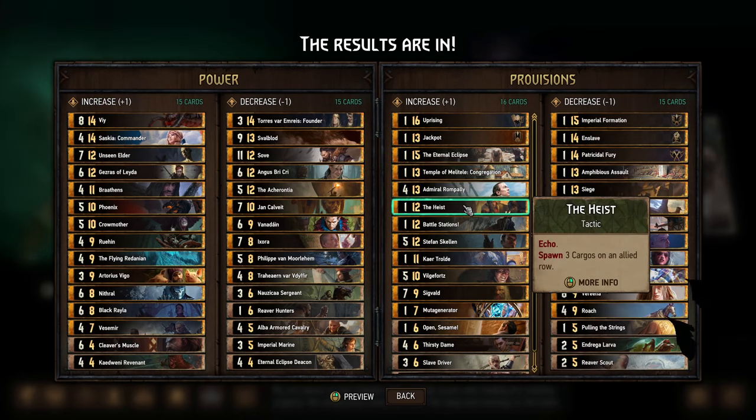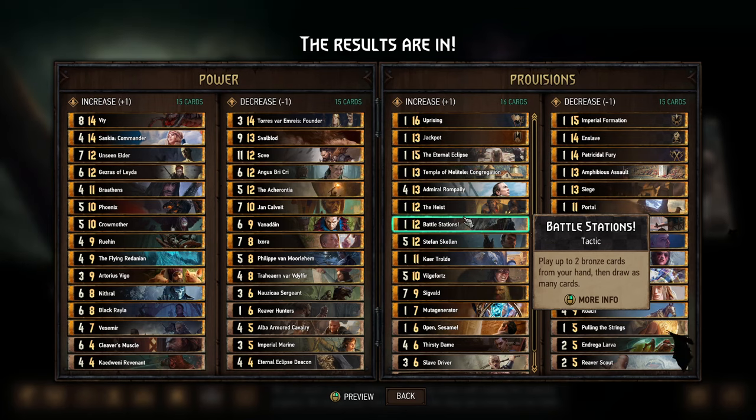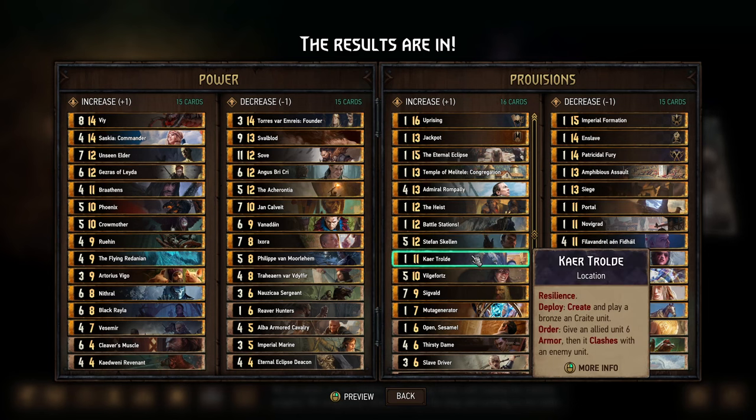Temple, Admiral Ron Pali, Heist, Battle Stations — all cards that I and a lot of people assumed were going to get nerfed in some way, so I deliberately did not vote for any of those, assuming they were a safe bet. Stefan was one I was less certain about and came very close to voting for, so personally I'm happy to see him here, although I'm a little surprised he got enough votes. Can't Troll — yeah, this is pretty strong, not surprised to see it show up.